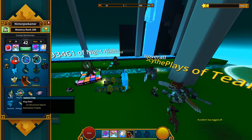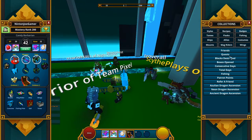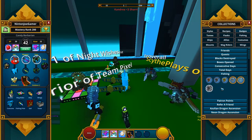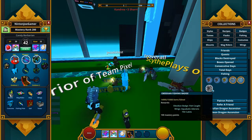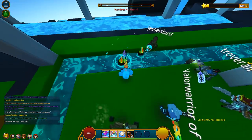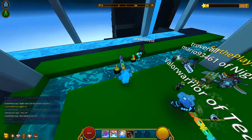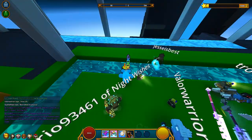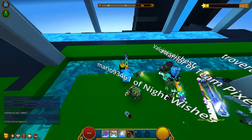So what I'm going to do this video is, if I go over here to badges — fishing. As you can see, I need five more fish to get this badge. So what I'm going to do is just count down from right here. Just fish, and with the faster fishing, this will not take long. Do it on the Wish Fisher Rod, this will not take long.